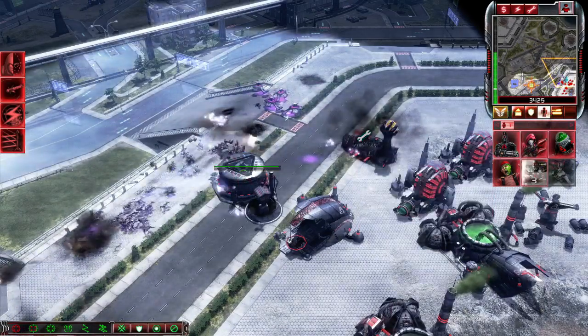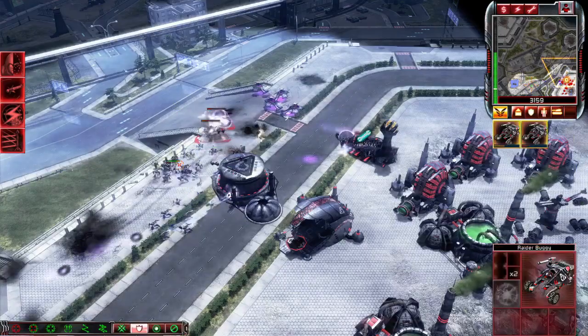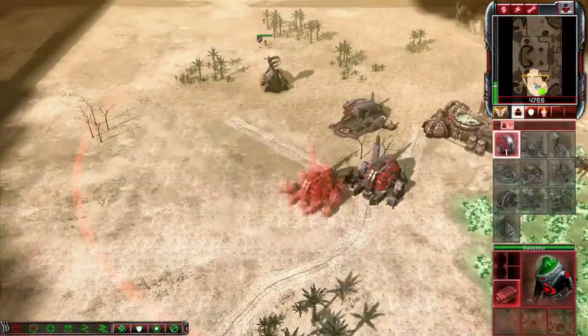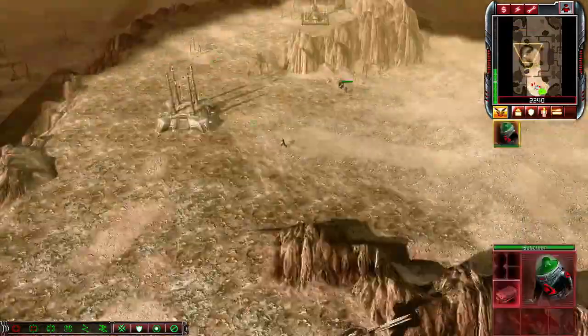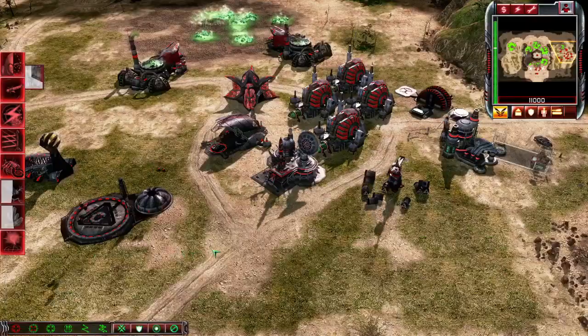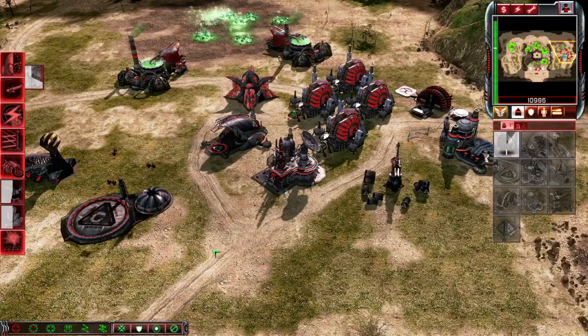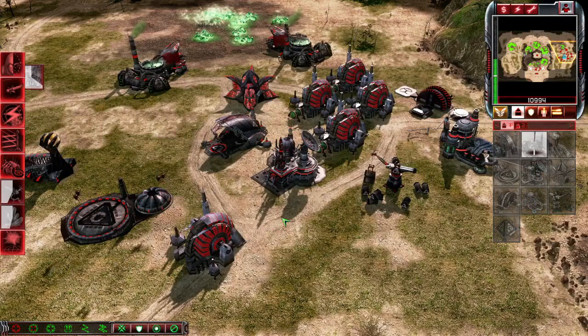I'm not going to be going over all of them, but I will be going over the more useful ones. Building and maintaining a base is one of the key components of an RTS, and you have to do it before your enemy, or else you risk getting swarmed before you can bat an eye. To quickly access the production structure tab, press E. From there, press F1 to start building the first building. The next building in this tab, press F2, and so on and so forth until F11.